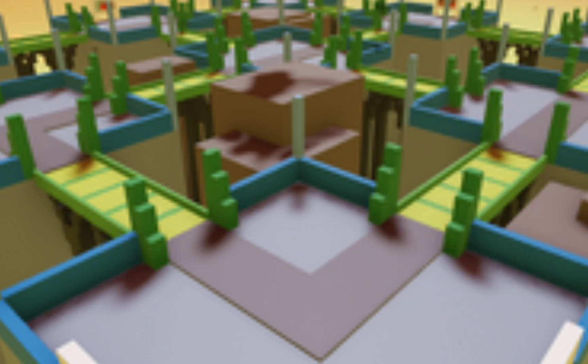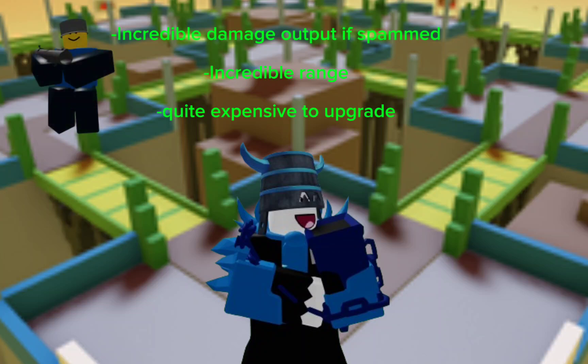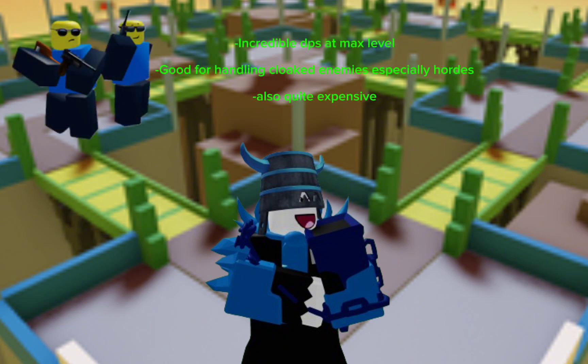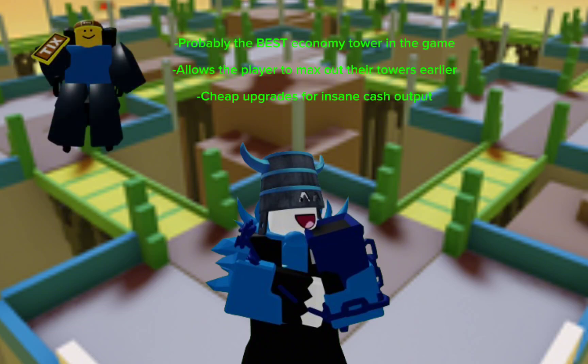Of course, like last time, I'm going to tell you why these towers can help you solo normal mode. First off, there's Rocketeer — it has insane damage output, but it is quite expensive. Arsenal can be used as a DPS tower, and it's pretty good for cloaked enemies, although it can also be quite expensive. And Mr. Ticks is very important to bring, since it gives you a lot of money once you max them out, which allows you to get more expensive towers way earlier than usual.